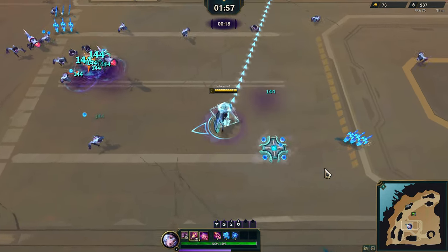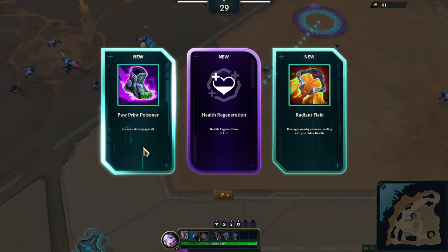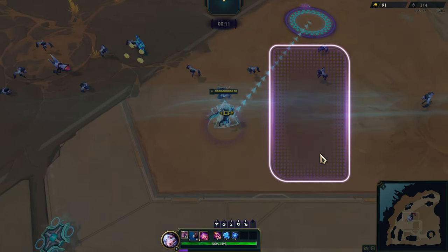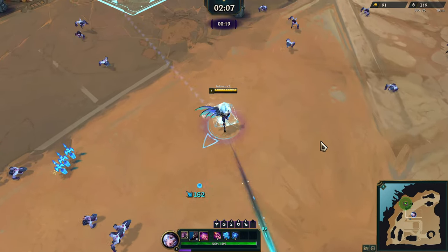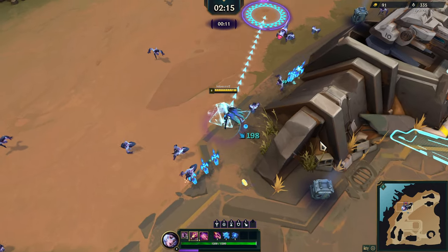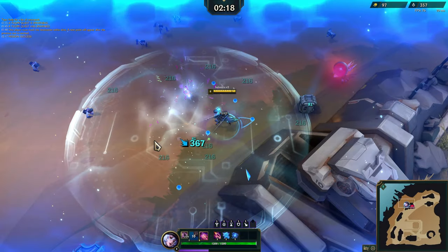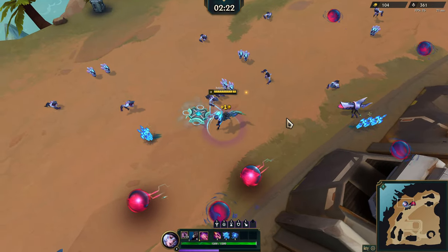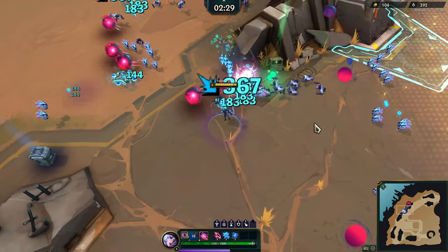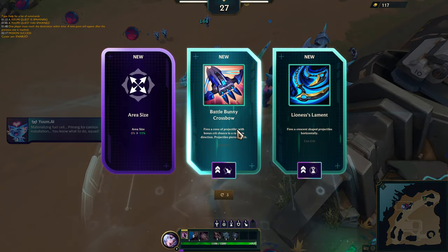Here's the first one. Kind of want to reroll these, I don't really like any of those particularly. Crit chance is nice — yeah let's do crit chance, it's fine. I like the weapons that crit chance uses as well. Let's head over to the last little area. We could do glass cannon, I'm gonna do card collector since it's so early in the game, might as well. Oh, looks like we have a bit of a boss somewhere here — looks like an Ergoth probably. Let's get the battle money crossbow, yeah, I'm down for that.